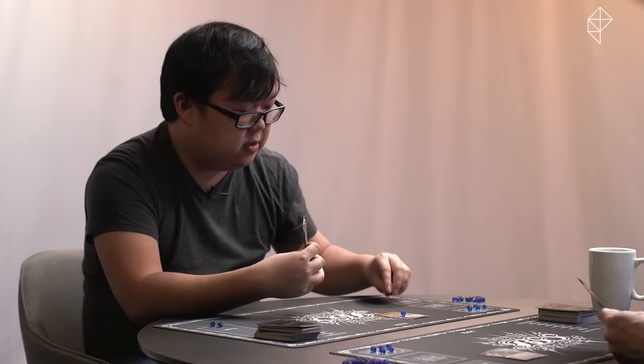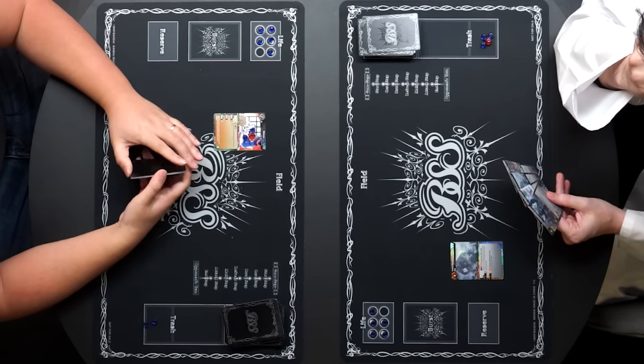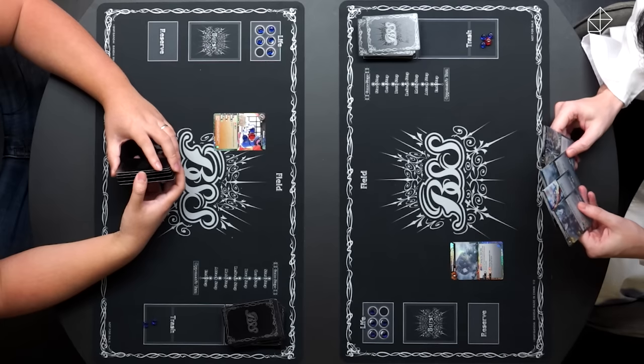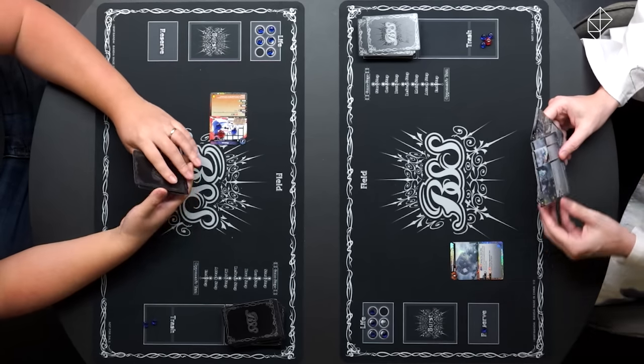I'll go ahead and just power it up to full. And I will go ahead and attack. This is impossible. I'm a defensive master — I never predicted this. I take the damage. And then I will end my turn.